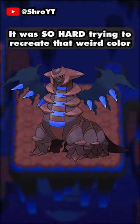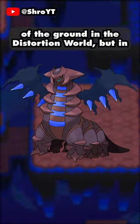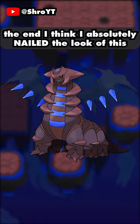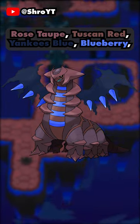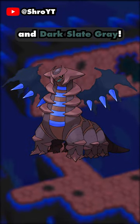It was so hard trying to recreate that weird color of the ground in the Distortion World, but in the end I think I absolutely nailed the look of this design. The colors used here were Rose Top, Tusken Red, Yankees Blue, Blueberry, and Dark Slate Grey.